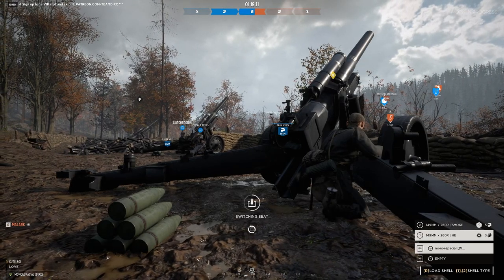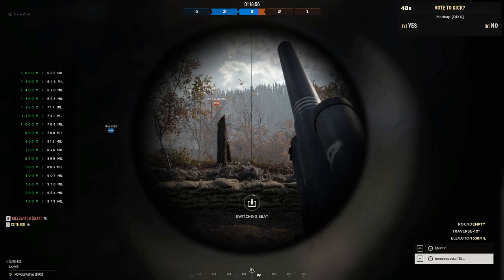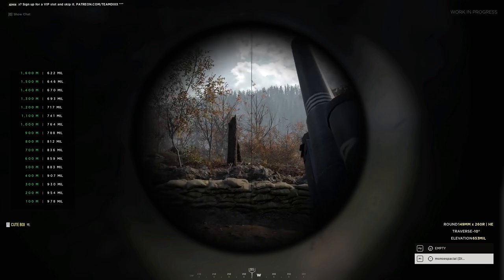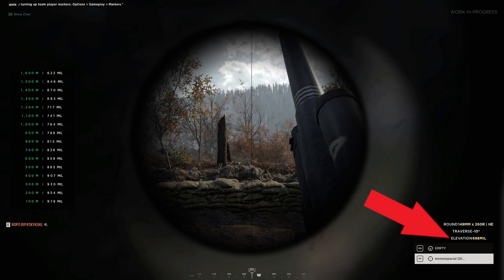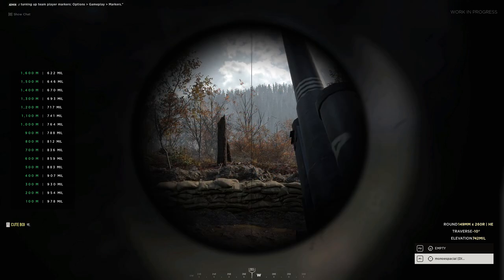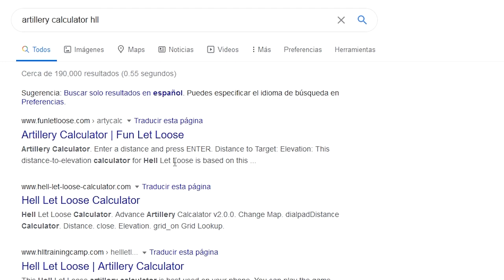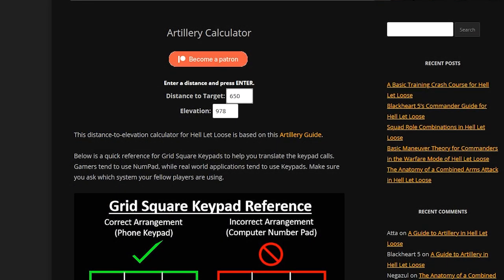Both the gunner and loader can rotate the gun left and right by using the A and D keys, but only the gunner can control the elevation by pressing W and S. The angle you tilt the gun at will determine its range and you can see its precise value by checking out this number right here. Now, in order to land your shots where you want on the map, you need to do something very simple. Just download the HLL Artillery Calculator app on your phone or go to any of these pages where you can convert a distance on the map to the exact angle that you need to put the artillery at.